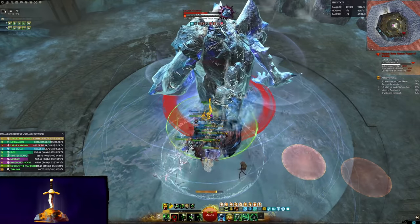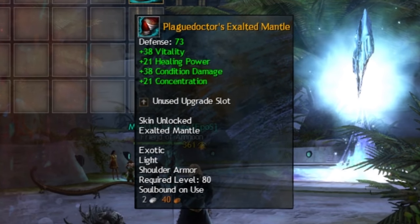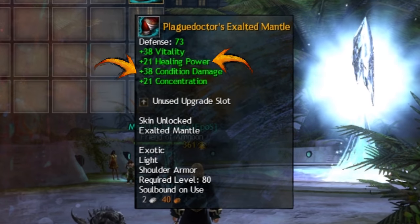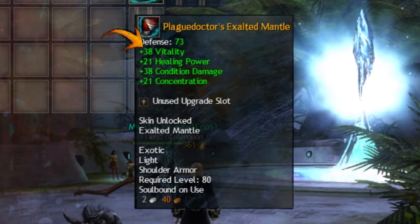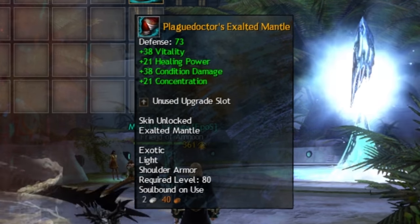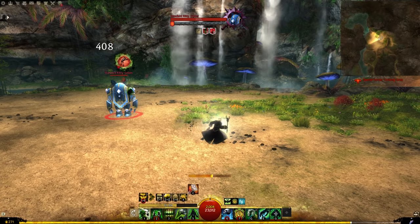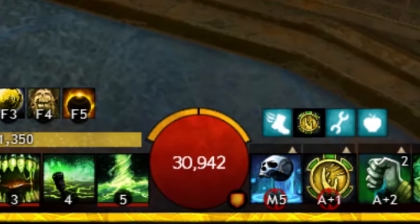The gear for this build is in the name: Full Plague Doctor. Plague Doctor is an unusual attribute combination, but it works out well for us here. Condition damage and healing power are self-explanatory — big damage and big barriers. Vitality is also great because this build is aiming to do damage, so we take a Scepter, the Necromancer's ultimate condition weapon, but with the downside of not having the greatest life force generation.